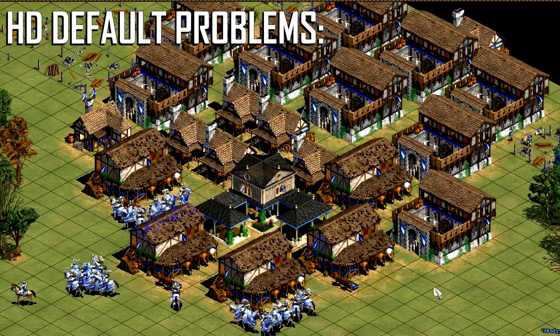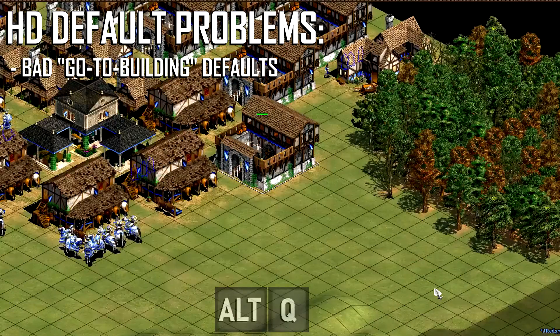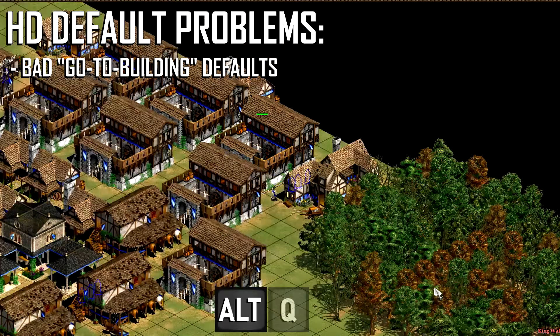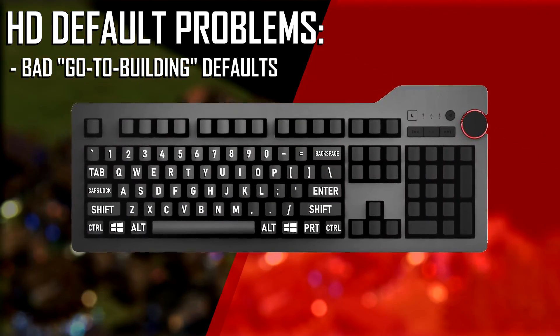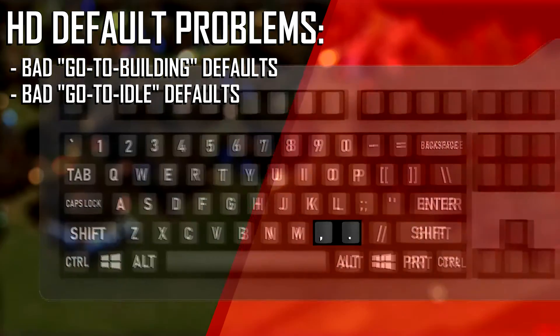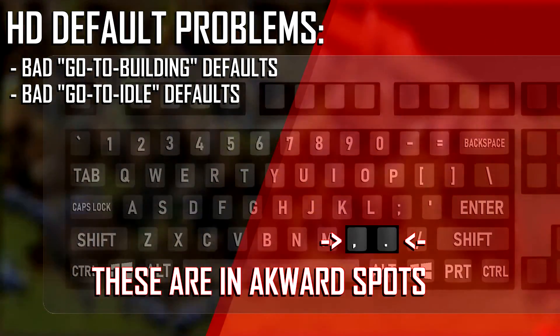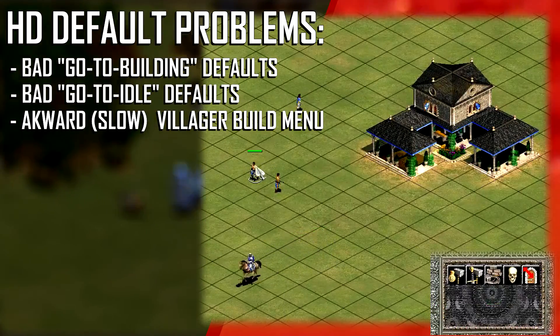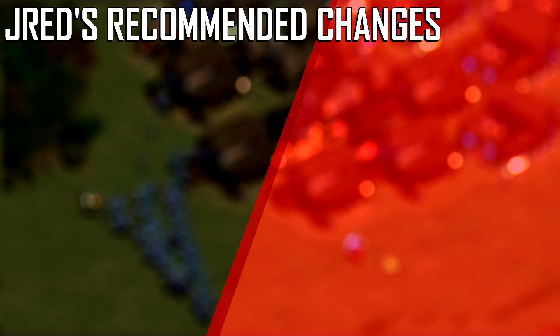There are a few problems with the HD hotkeys. The go-to hotkeys for military buildings require a button combination, such as Alt-Q for the barracks. This can be very difficult to remember, and even more difficult to use in combination with another type of hotkey. Also, the idle military and villager hotkeys are hard to reach at a moment's notice. And finally, for deathmatch, it's awkward to use the villager build menu. Not to worry though, because several guidelines have been developed in order to fix these problems.